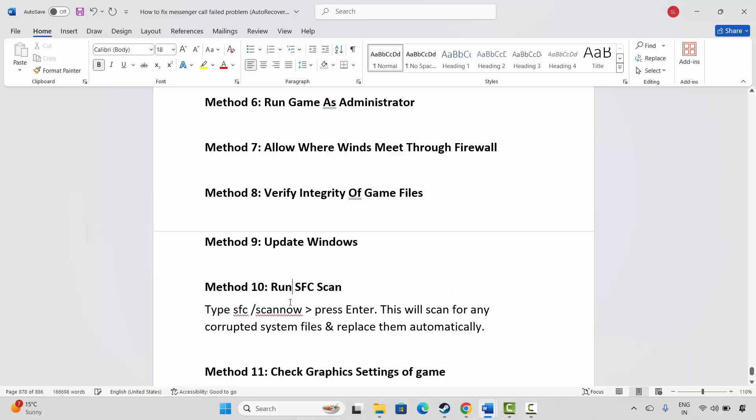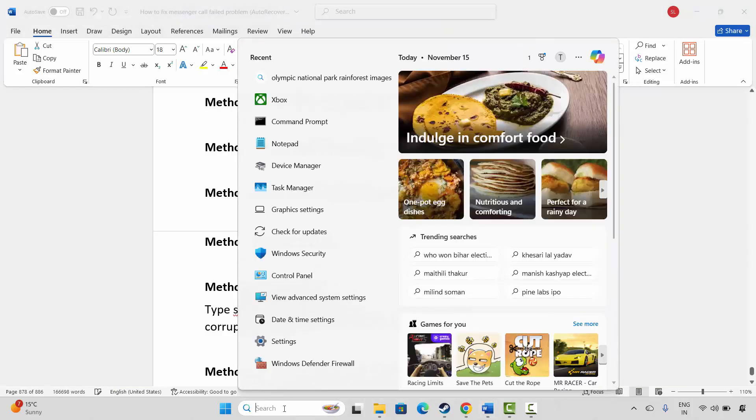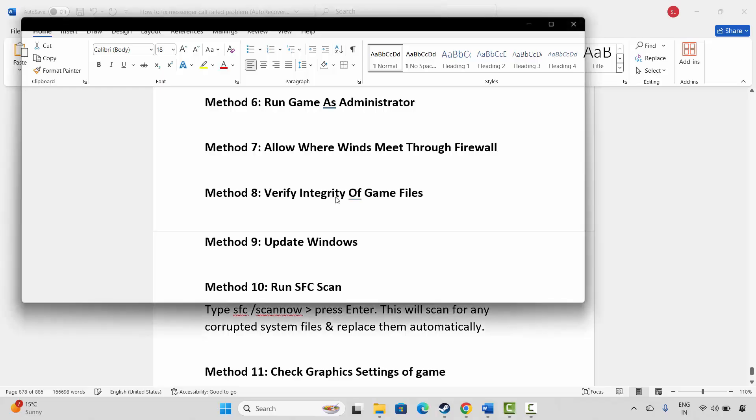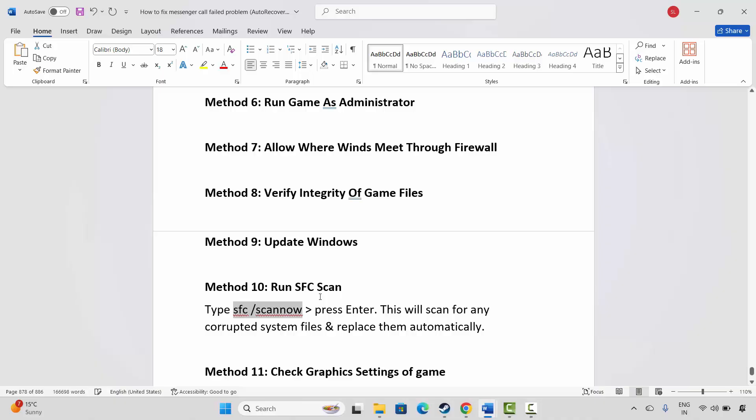The next step is to run an SFC scan. Open Command Prompt and type sfc /scannow, then press Enter. This will scan for any corrupted system files and replace them automatically. Open Command Prompt from the search option, paste the command, and press Enter. This will check and remove corrupted system files — then try to launch the game.